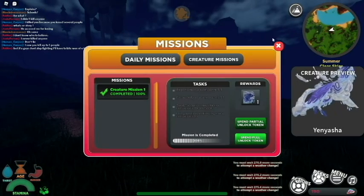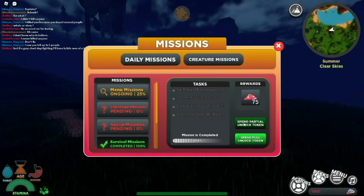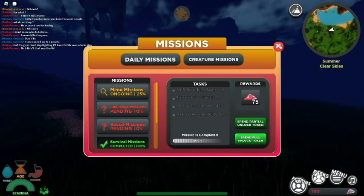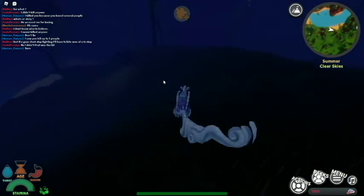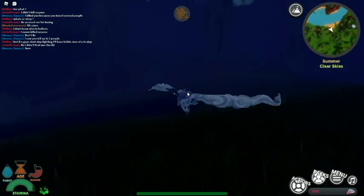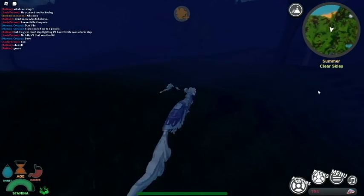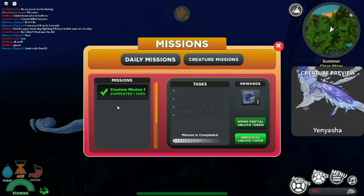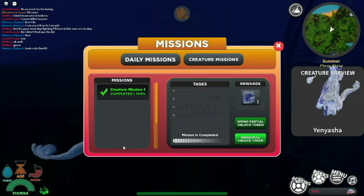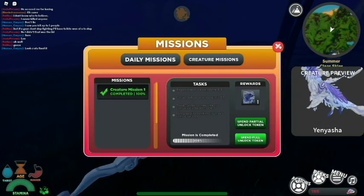Let's check the missions. Did I already get it? I think so - I'll just go with the fact that I claimed it. There's no alert that you completed it, which is definitely something the developers should look into. I definitely already like the mission system a lot. I hope they do more with the creature missions and add more creatures you can unlock through missions. Also show those hidden missions for creatures to unlock.